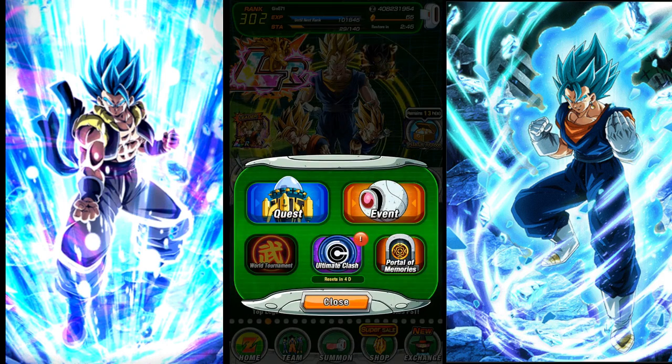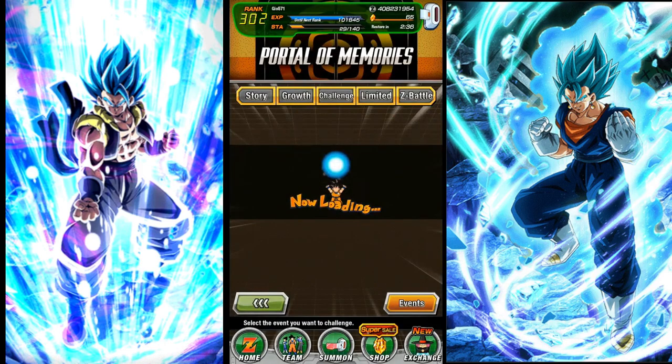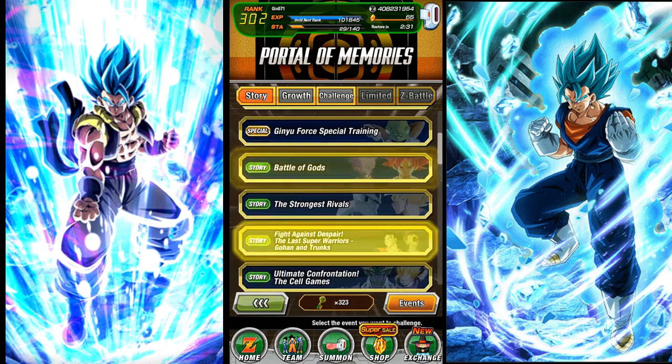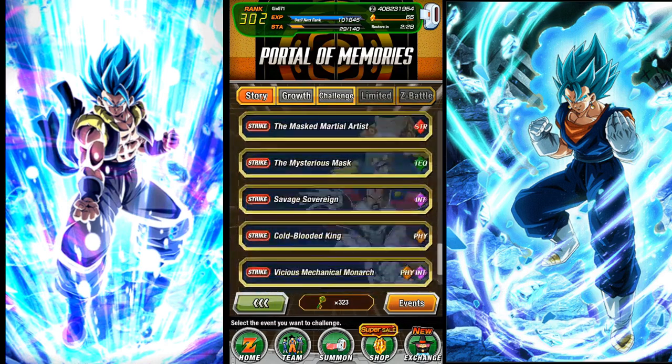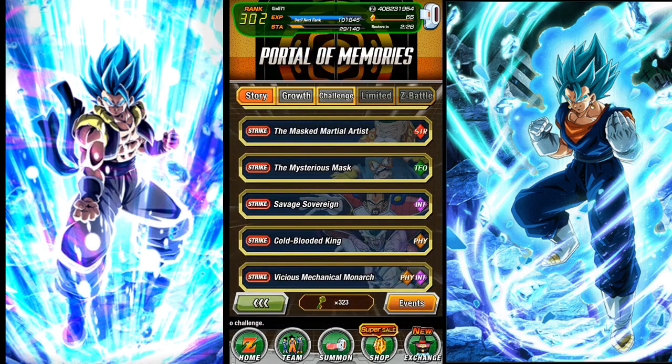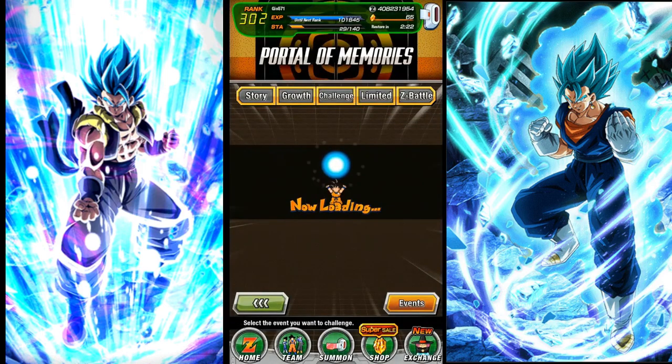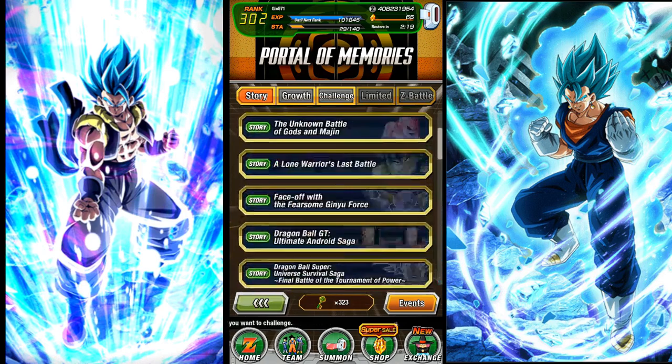Going back to the story and growth tabs in this event button over here — if you run out of those ones, there's also more here under the Portal of Memories. The game naturally just gives you keys, and you have access to so many missions right here and you don't even need stamina. So once I run out of stamina, I could just hop into one of these missions to get some extra stones.